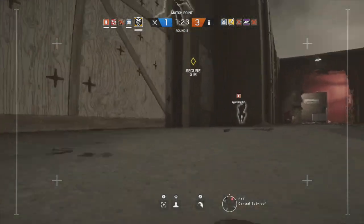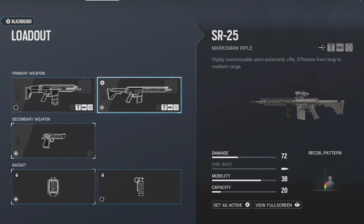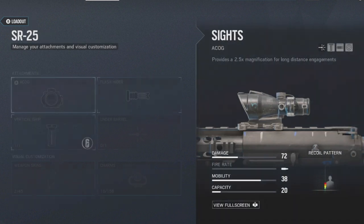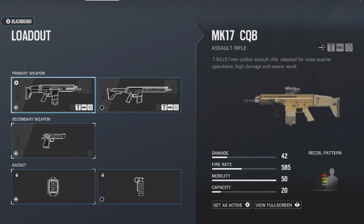Let's take a look at Blackbeard's primary weapons. He has the choice between the MK-17 CQB and the SR-25 Marksman Rifle. These two rifles are very different — one is fully automatic whereas the other is a Marksman Rifle, better from long range, high damage but semi-automatic. The MK-17 CQB has a damage of 42 per shot, a fire rate of 585, and a magazine capacity of 20, which is quite low.